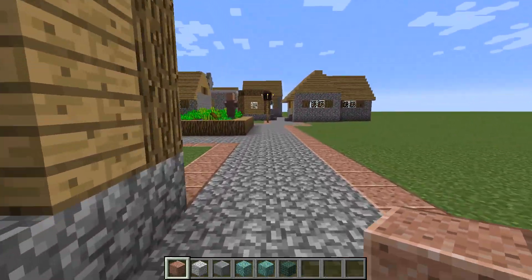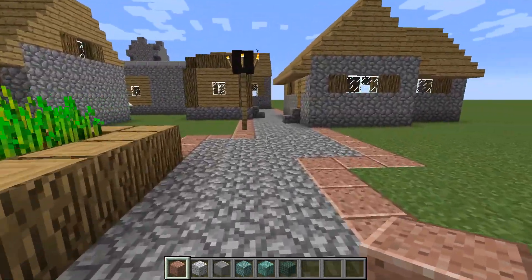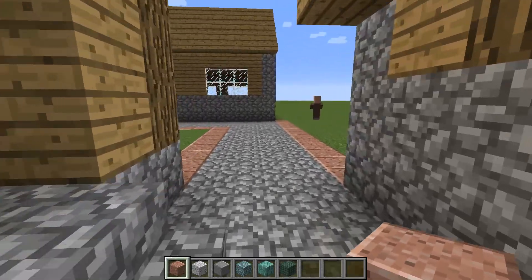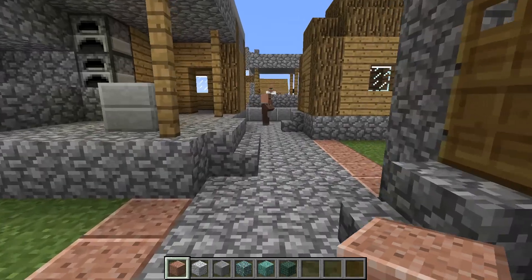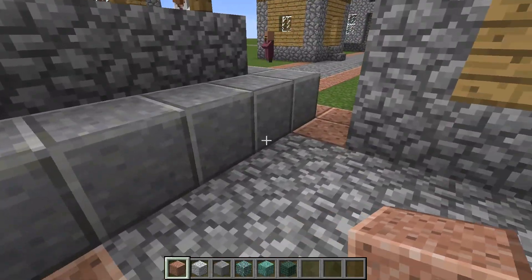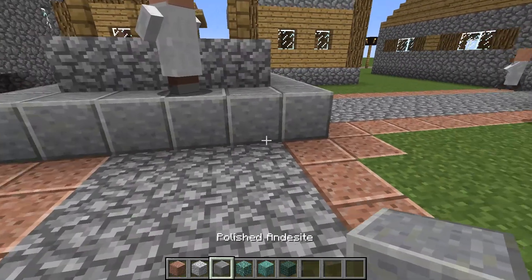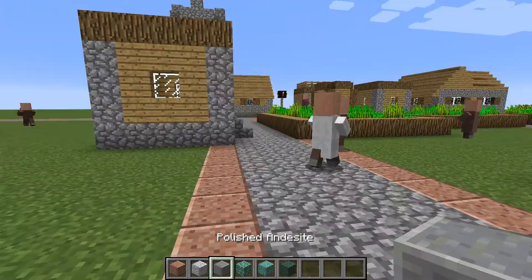As you take a walk down the village, the place looks pretty darn sharp. It's a huge improvement over the standard gravel pathways that are part of these villages. When you're looking to dress up your villages, go ahead and really dress them up with some of these new stones - there's plenty available. I also replaced the gravel around the well with some andesite.